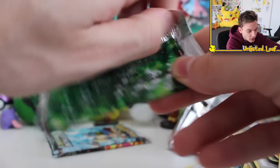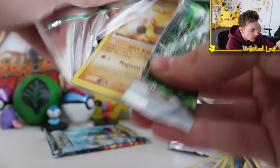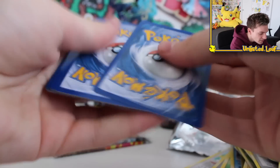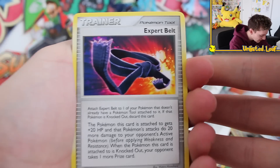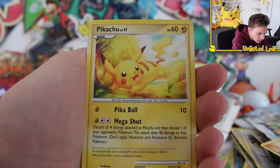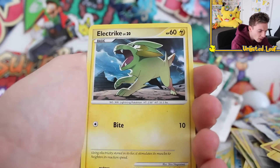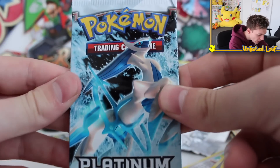Third-to-last booster, another unlisted Arceus - let's rip this bad boy open. How many regulars did we just pull back to back to back? It's getting quite worrying. Alright: Expert Belt, Pelipper, Makuhita, Pikachu, Wingull, Nose Pass, Electrite, Dome Fossil Reverse. Pelipper regular rare.